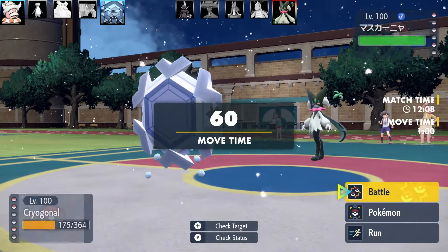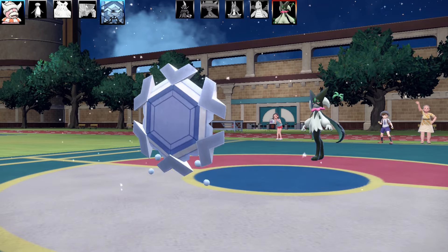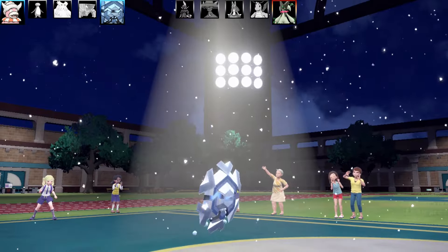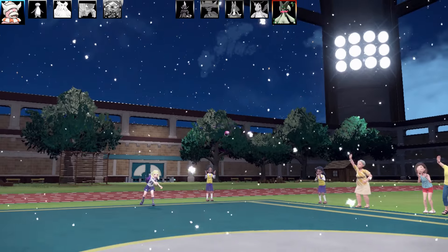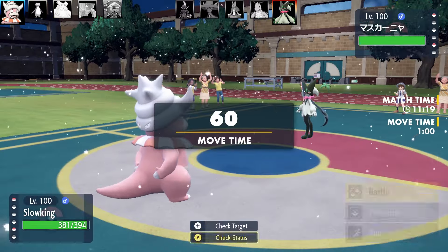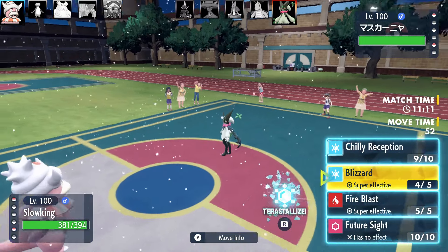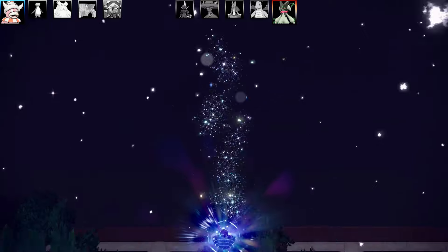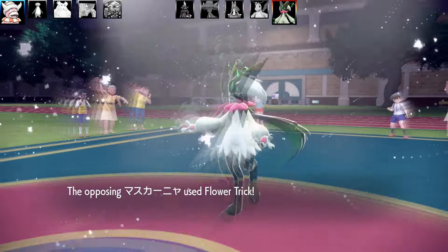Next Pokémon is Meowscarada using Flower Trick. Cryogonal comes in - believe it or not it's a bulky set in the snow with moves: Snowscape, Recover, Sheer Cold, and Ancient Power. EVs are max HP and max Speed, Timid nature - basically setting up snow, firing off Sheer Cold, and using Ancient Power boosts to make it really tanky. I decided to set the snow rather than risk Sheer Cold at that stage.